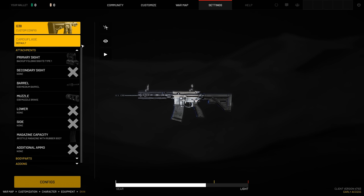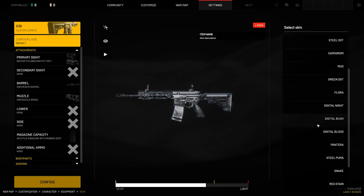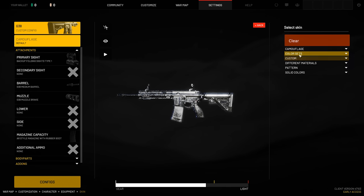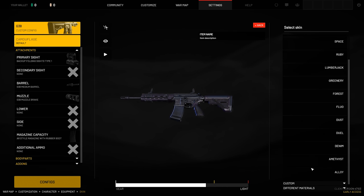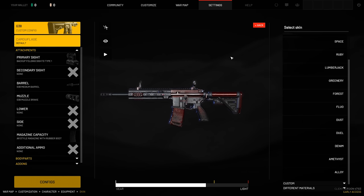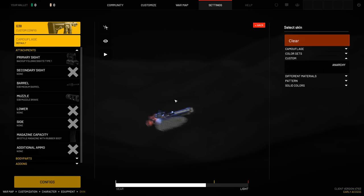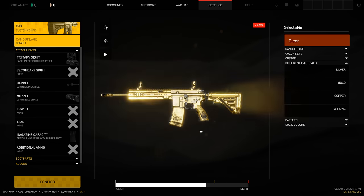Going straight into it, we're going to do the first thing which is camo, simply because it's at the top of the list here. As you can see, you have your standard camos here. They do get a little bit spicy as we get further down — the steel puma especially. But then you also have some really cool camouflage like the color sets, which I think are a lot more cool. They have like a two-tone main color and a highlight going with them.